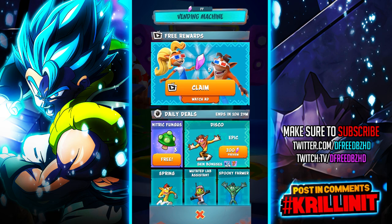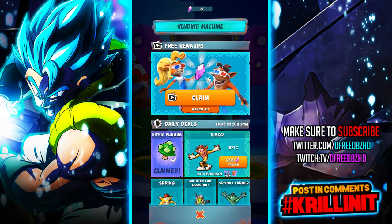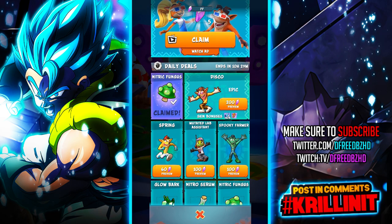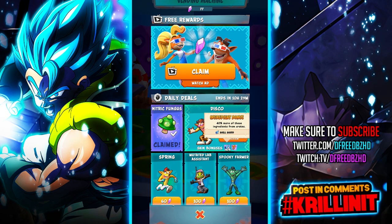You can get five of the purple gems for watching an ad — I assume that's daily. If not, maybe on a timer like every few hours or a couple times a day. Here are all the skins available to me right now. We saw the Disco one earlier — I like that one a lot. You even get bonuses here: 40% more ingredients from crates, and Aku Aku bonuses — start collection runs and battle runs with a gold Aku Aku.